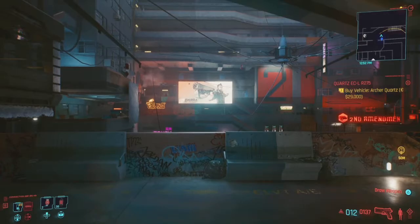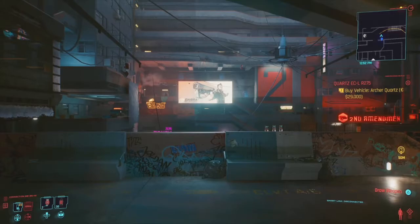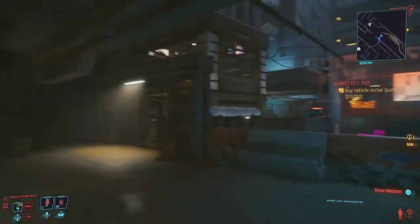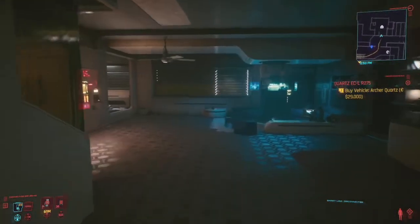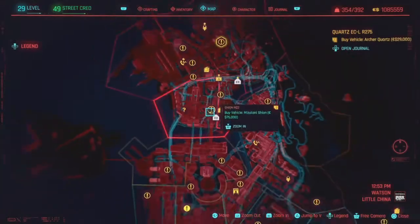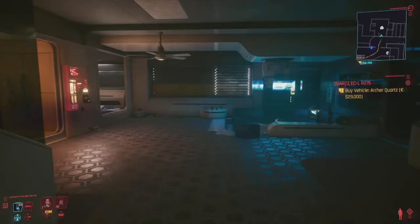All right, so today we're gonna be showing off a Cyberpunk glitch. You need to come to V's apartment at Mega Building 10. Once you're there, come in here. This is the location on the map — give you time to mark it. You start here, so it's not very hard to find.